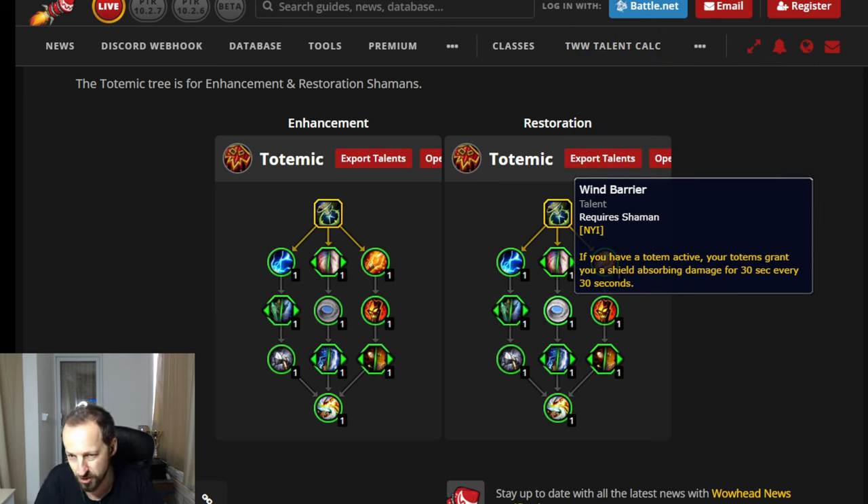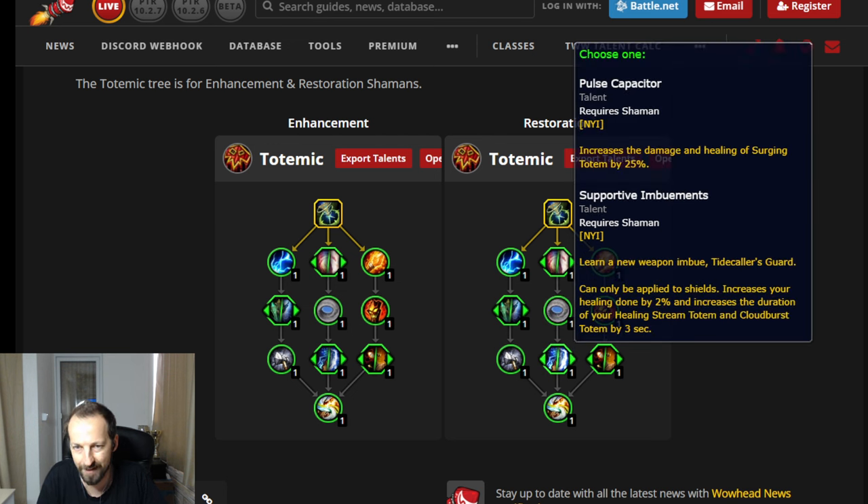If you have a totem active, your totems grant you a shield absorbing damage every 30 seconds — basically your defensive. Not bad; we've seen worse from other shaman trees. This one is semi-decent and could find a lot of play and value. Then we have another node that increases the damage and healing of Surging Totem by 25%, which is great since it's up all the time.